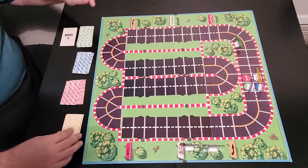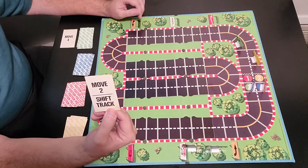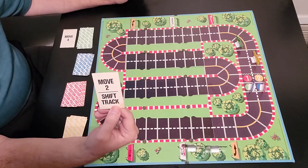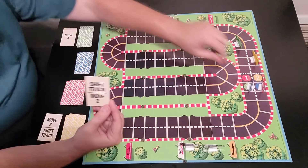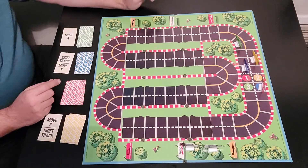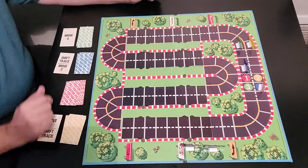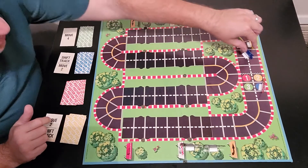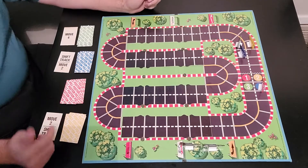Green has done his turn. Now yellow goes — his top card is move two and shift track, so he moves two spaces and then shifts a track. Blue is in third position; his card is shift track and move two as well, so he moves two and shifts the track. One thing you cannot do is jump over another racer. If you have two cars blocking and your card says move three or four, you can't jump them — you just move one, two, three, four into the blocked position. You're stuck and have to waste the rest of your moves. That's the bummer.